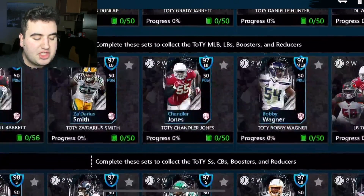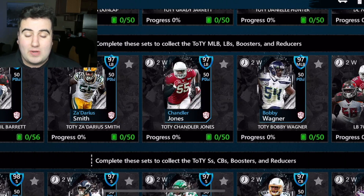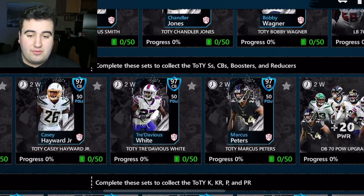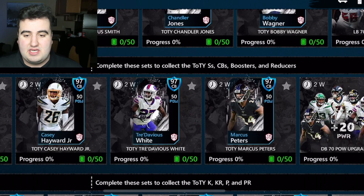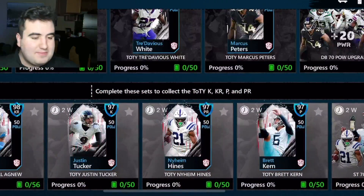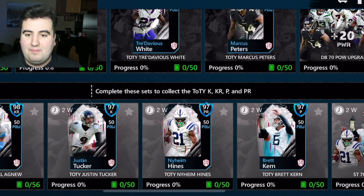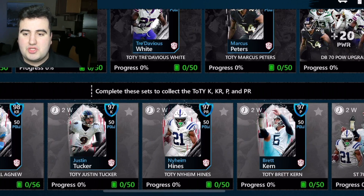We have 98 overall Aaron Donald, then Carlos Dunlap, Grady Jarrett, and Danielle Hunter for the defensive tackle and defensive end positions. For linebackers, Shaq Barrett from the Tampa Bucs, Za'Darius Smith who's been an absolute beast, Chandler Jones who is so underrated, and Bobby Wagner who is just the best in the game. For safeties, Minkah Fitzpatrick, Justin Simmons, Jamal Adams, Casey Hayward, Tre'Davious White, and Marcus Peters. And for special teams, Jamal Agnew as kick returner, Justin Tucker, Nyheim Hines as punt returner, and Brett Kern.